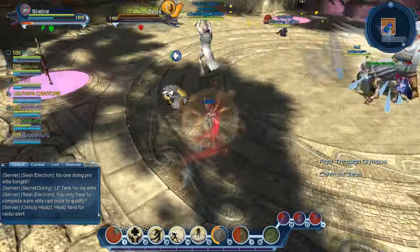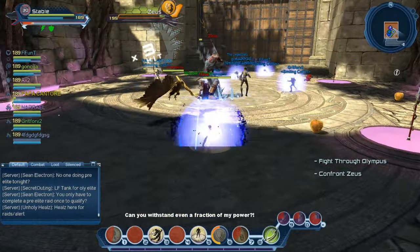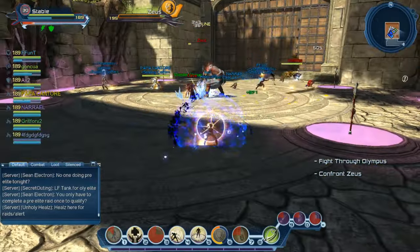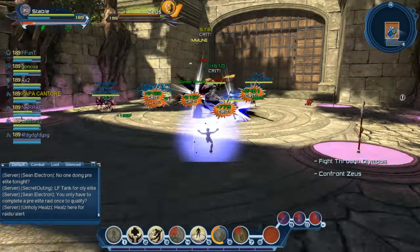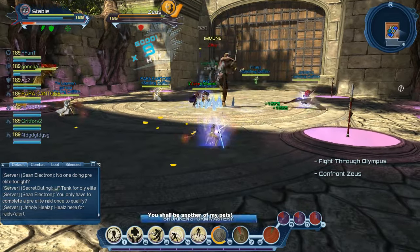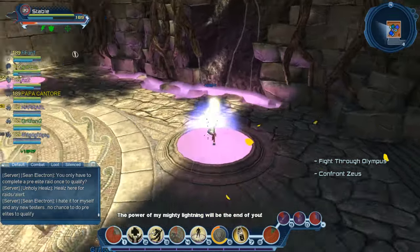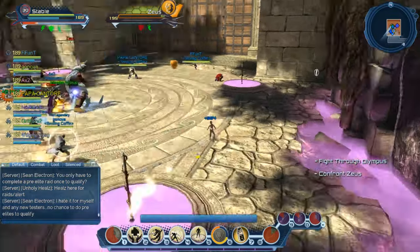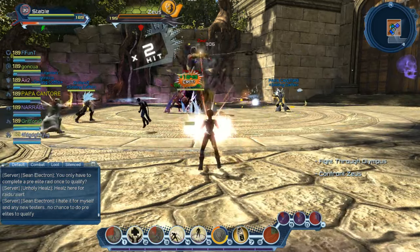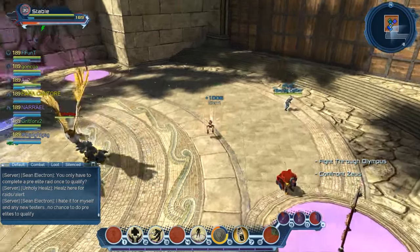If you get a dot — Zeus points to someone and they get a dot — you can see that little lightning effect he puts on people. If he does it, you're going to have to cleanse it in one of the four pink pools. You go in there and wait until it cleanses. You have to watch out though. I got the dot now — it grows stronger over time. I cleansed it right there in the pool. Now the pool sparks. You can't just go into a sparking pool; someone with a shield should come in, because otherwise it will kill you.